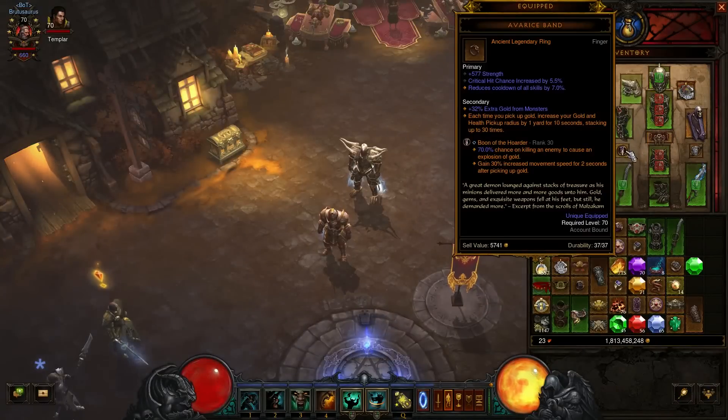The main thing we're going to be using is the Avarice Band. You'll see in the secondary: each time you pick up gold, increase your gold and health pickup radius by 1 yard for 10 seconds, stacking up to 30 times. Once you start picking up gold, this is going to stack 30 times, giving you a 30-yard pickup radius added onto whatever you already have — and you'll be picking up gold all around you.